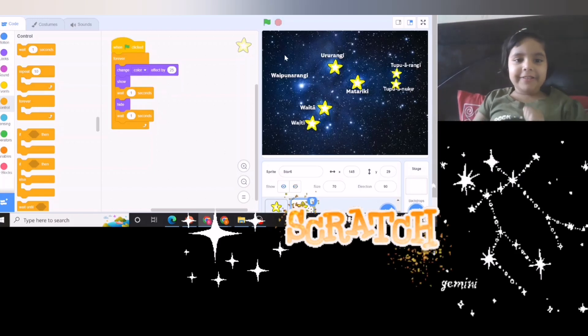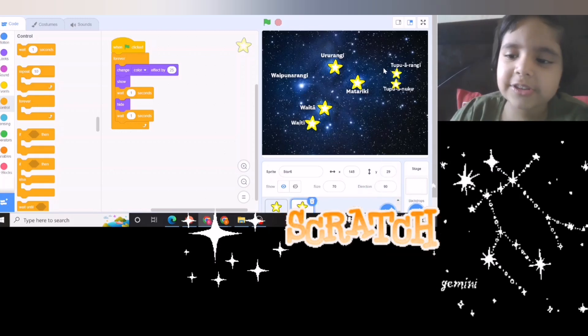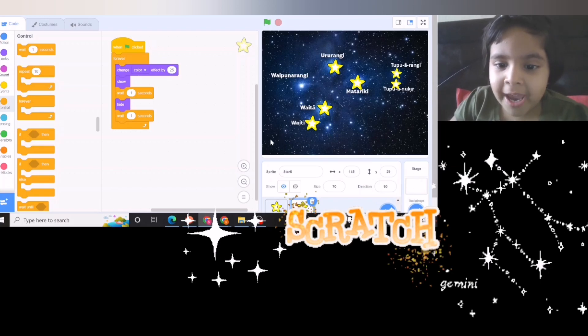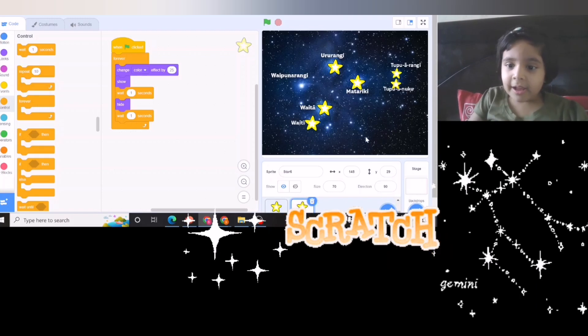It would be better if we have a moon too. And maybe a family — we can also add a sun and a moon. In each corner, one sun and one moon — we'll add those, okay? So we need to find a sun. We have found a sun. Now we need a moon too.